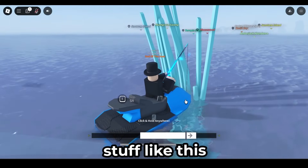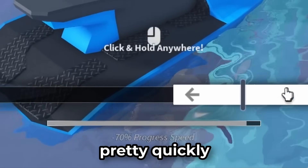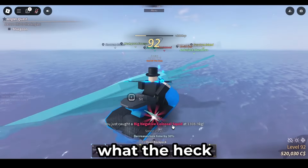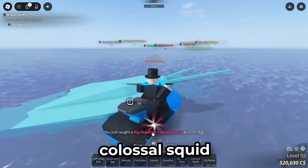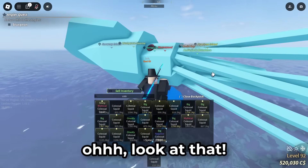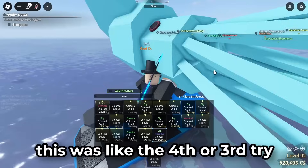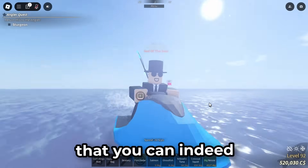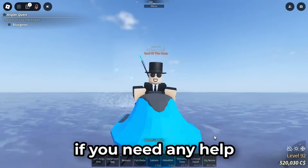I recommend getting the king's rod for the deep ocean too, because it's really good for stuff like this. See how I'm getting it pretty quickly because it's not moving around as much. And we got it — oh, that's a big negative colossal squid, I think the largest negative colossal squid I've gotten. This was like the third or fourth try — wow, all right!